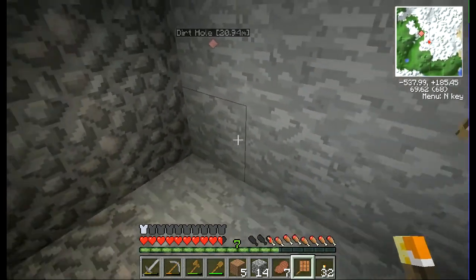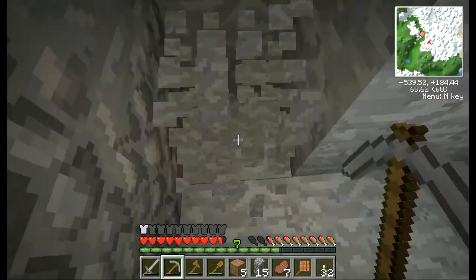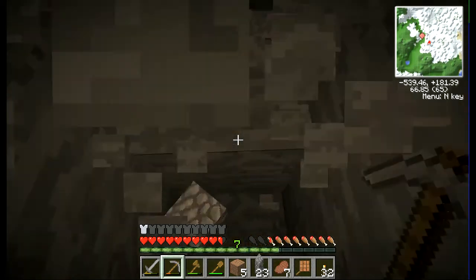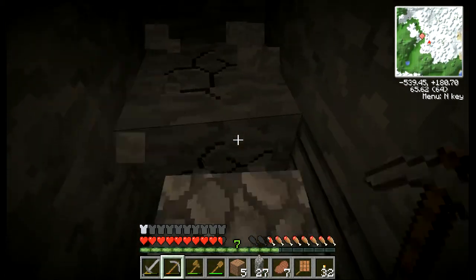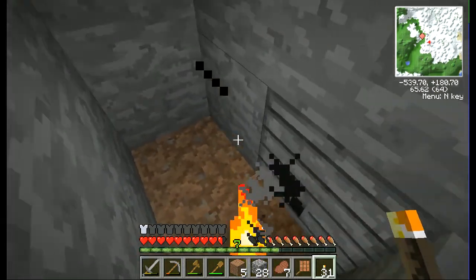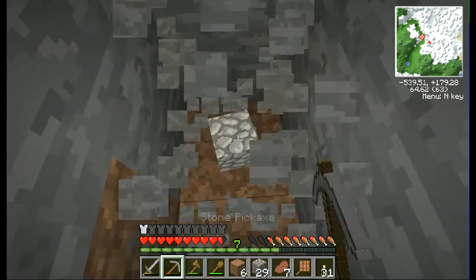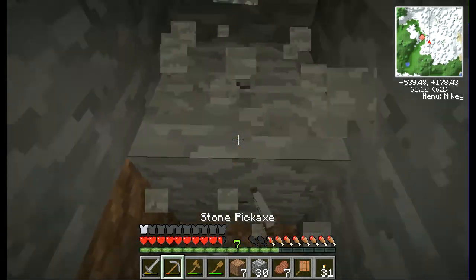The cave system ends here so maybe not as good a cave as I thought, but we can do some mining downwards — the old Minecraft tradition: mine down. Maybe I can get a decent mine shaft going. What is that? That's a cave beehive, I think. There are extra bees in here — you get a lot of new types of bees, and I have really no idea what the advantages of them are.